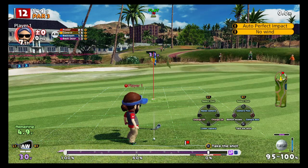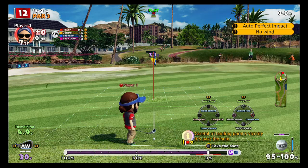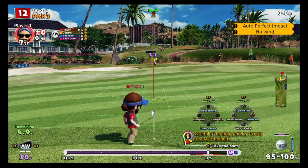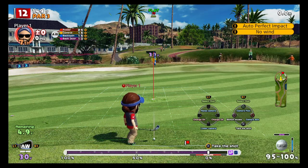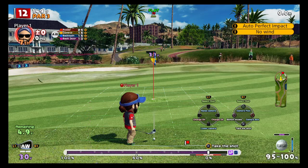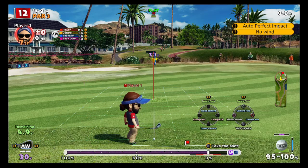Hello everybody and welcome to another Everyone's Golf video. Today I wanted to talk about how to get a homing, rising, and spiral shot in Everyone's Golf. Spiral shots are very difficult to get, so I will show you how to do it - whether I accomplish it or not is a different story. First of all, I'm going to try and demonstrate how to do a homing shot. A homing shot requires you to do super topspin, so that's what I'm going to try and do here.